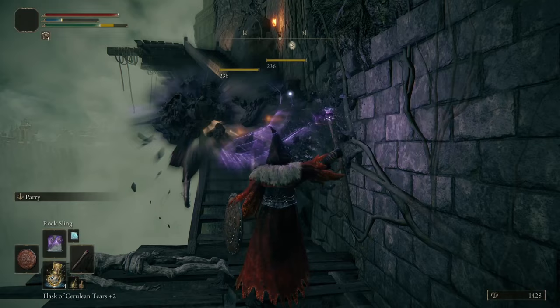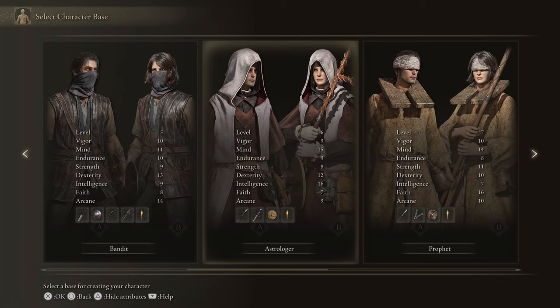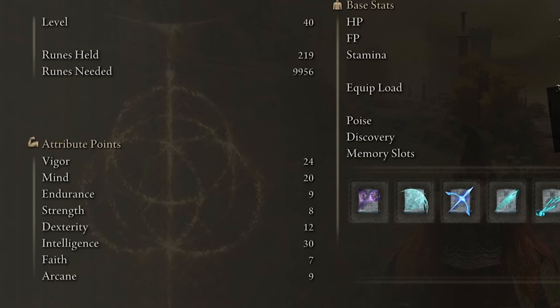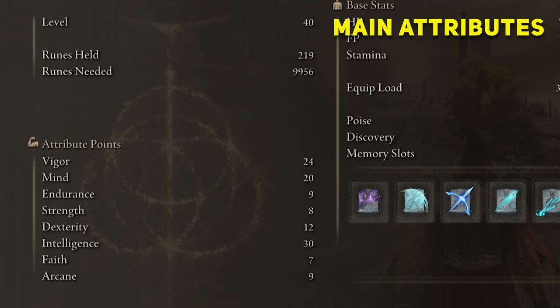So how do you create this powerful build? First, you will start the game selecting the Astrologer class because it has more intelligence and mind than the other classes, and those are the main attributes for a mage or caster. Be sure to select the Golden Seed as keepsake. For this early game build at level 40, you want to have your attributes spread like this, concentrating more on intelligence, mind, and vigor.